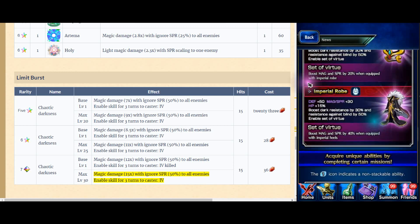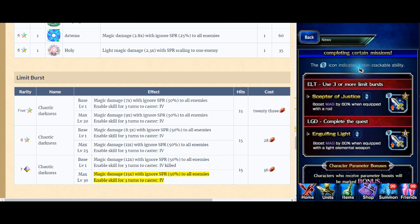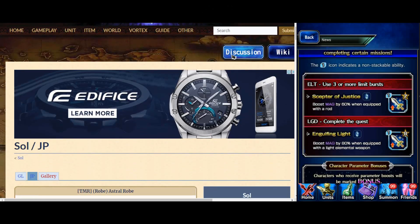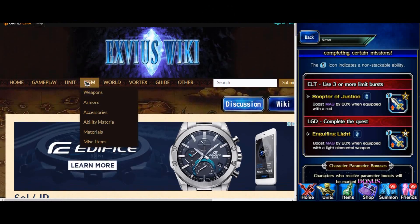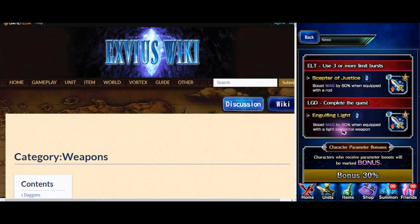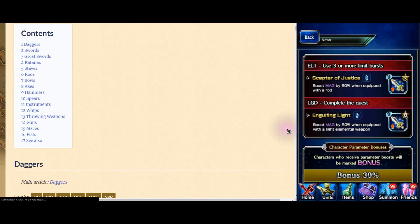If you guys are new players, it's really good for you. If you guys have a lot of TMR and Super TMR, you might not need those. But these two are top tier: Elite use three times or more limit burst, you get boost magic by 60% when equipped with a rod. And look at this - boost magic by 80% when you equip with a light weapon. 80% is God tier, Super TMR quality. Even 60 is Super TMR quality already for a mage.